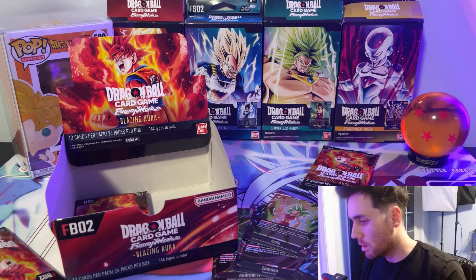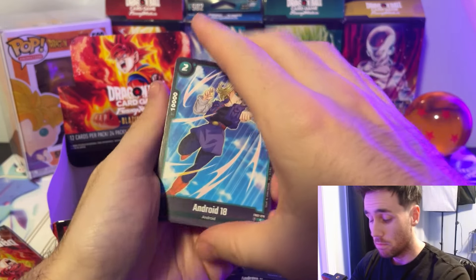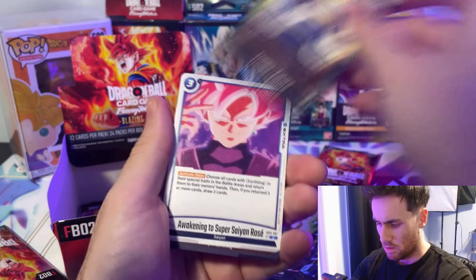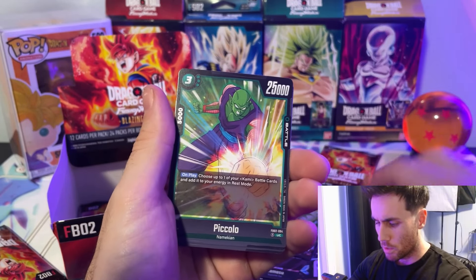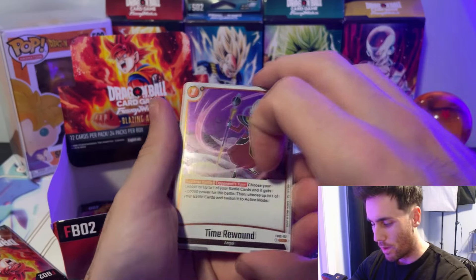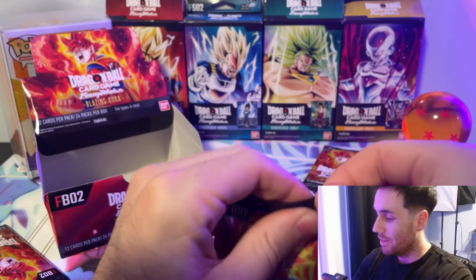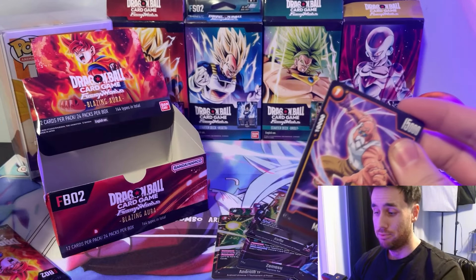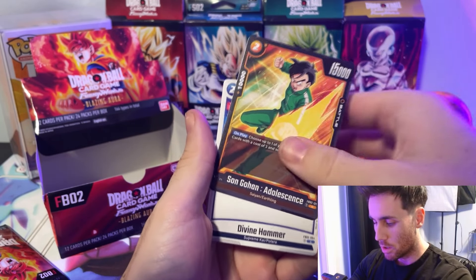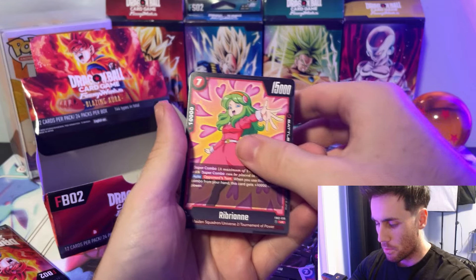Wait, are we done? No, we still got three packs here and we still need to get the Cell in here. Give us some great packs. A lot of cards — Trunks Weakening, Gotenks, Vegoma, Piccolo, Zamasu Fused, Helis, Time Rewound. Last pack on the left side — still not in this pack either. Master Roshi, Analisa, Trunks Future, Sun Gohan Adolescence, Divine Hammer, Lavender, Sun Goku, Awakening to Perfect Form, Ribrian, Yako, Videl, and Cell Games Arena.